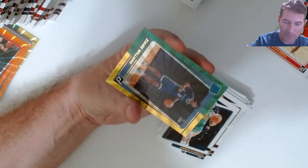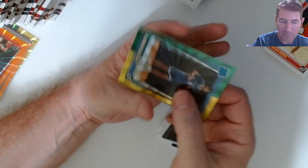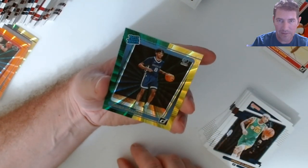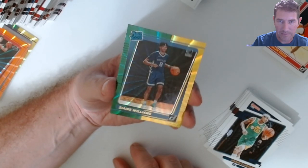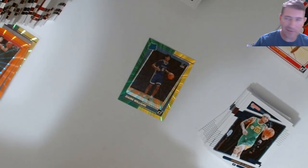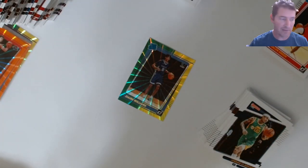There it is — Jayson Tatum. There you go, what did I tell you? That's pretty standard. A Zaire Williams — that's not a bad pull. I haven't seen too much of Memphis this year because whenever they play one of my favorite teams they blow them out and I don't want to watch that.